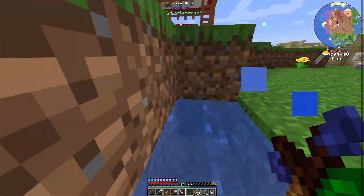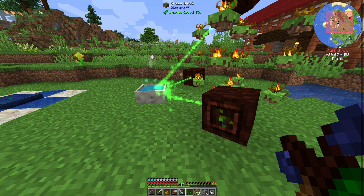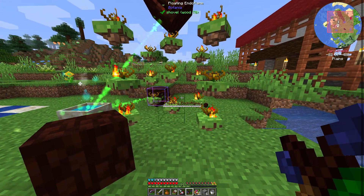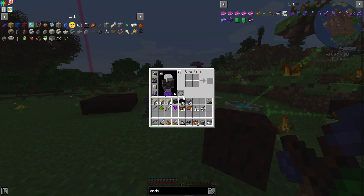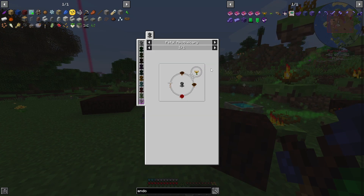I transferred some mana up to here and let it run for a bit. Got everything we needed to make more Endo Flames and then we upgraded the Endo Flames. Normal Endo Flame — I've shown how to make that, that's pretty easy.